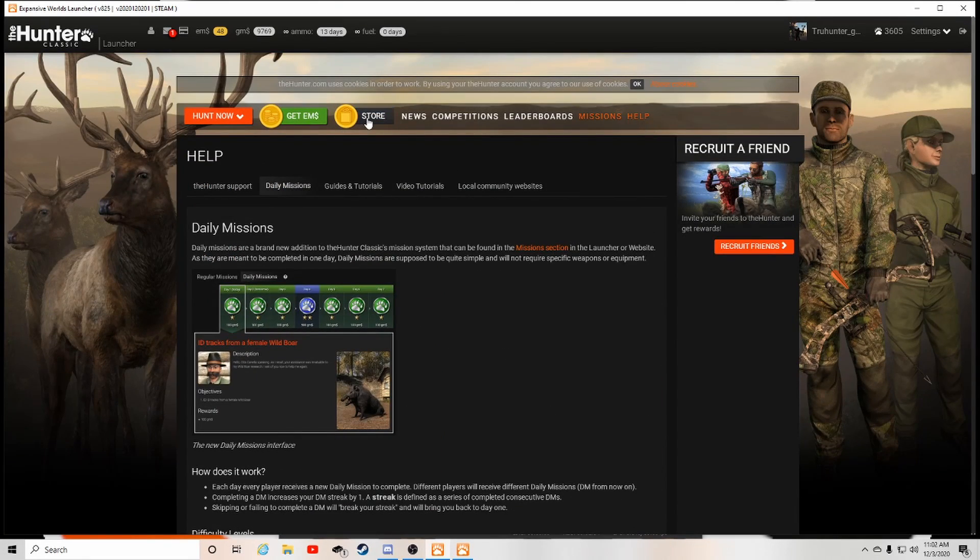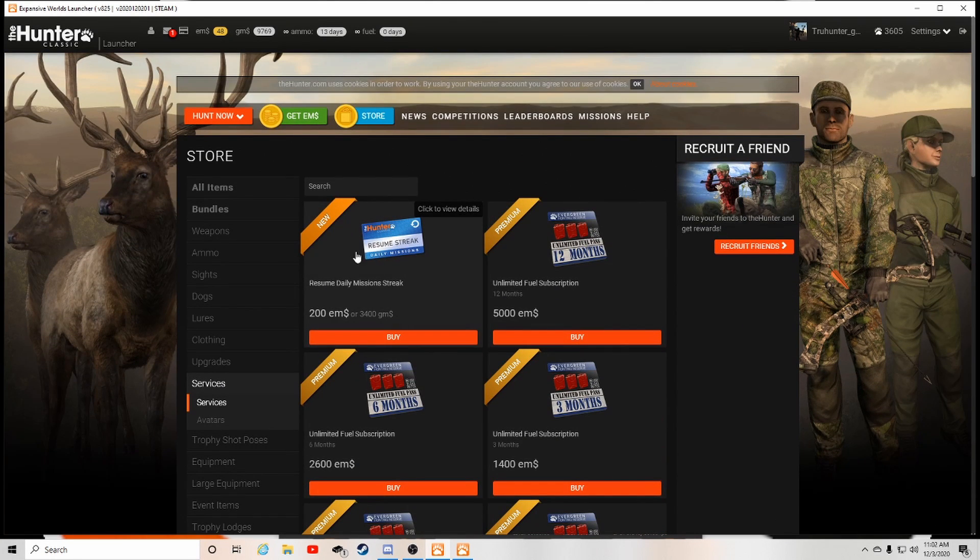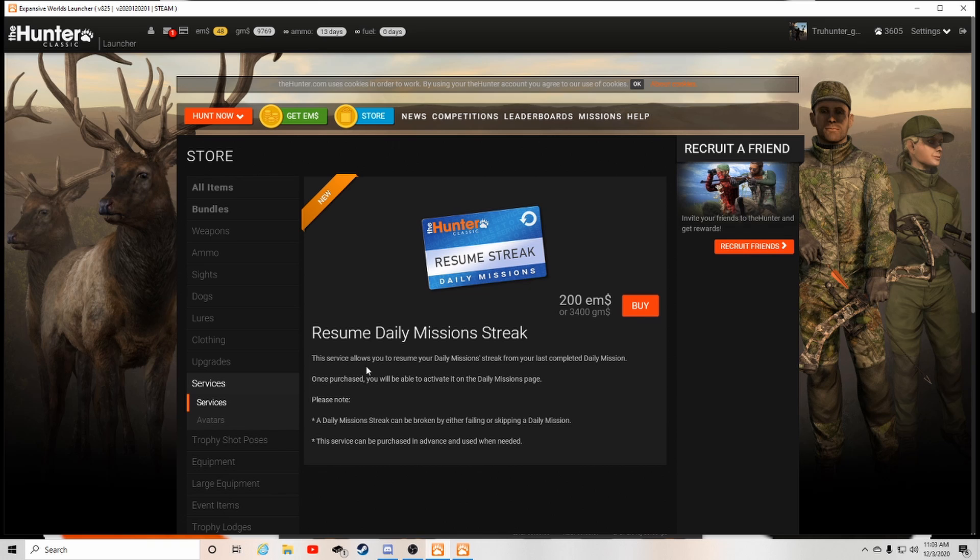So what we're going to do is go check out the new store service. Come over to the store and go down to Services — it'll be right here. It costs 3400 gems or 200 EMs to resume your streak.